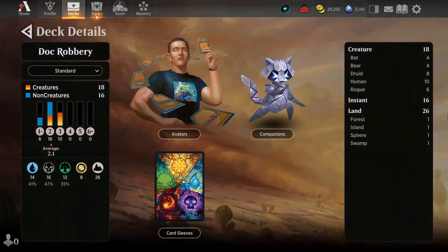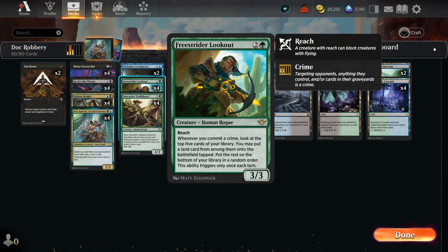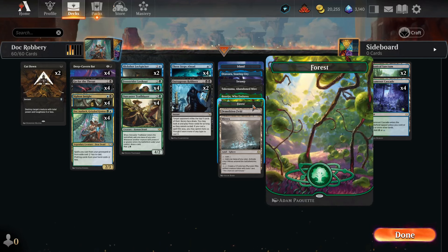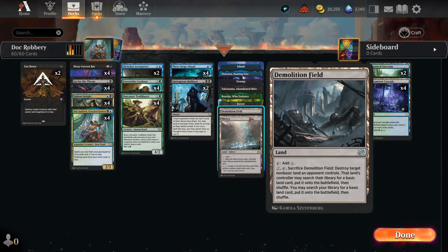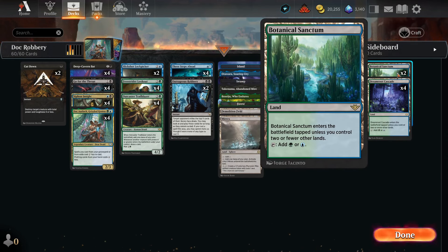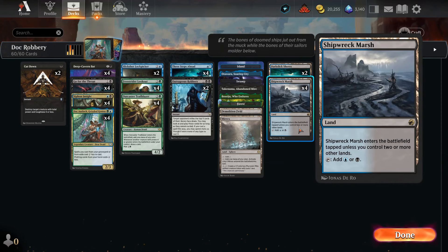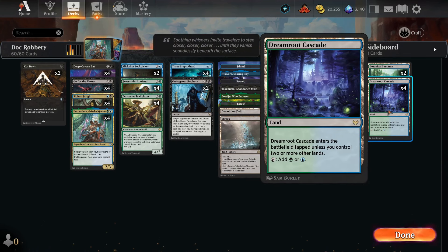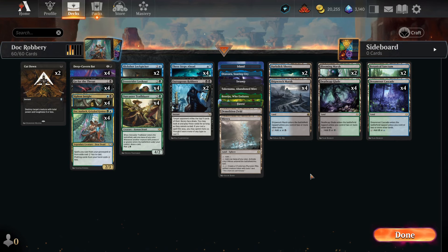In the land base we have 26 lands, which is important because we want Freestrider Lookout to ramp out those lands. We have one Island, one Swamp, one Forest, one Otawara, one Takenuma, one Boseiju — very standard for our three soul-type colors. I have one Demolition Field in case I want to destroy an opponent's land, and one Mirrex in case I want to curve out and kill the opponent with it. In dual-color lands I have six of each: two Dark Slick Shores, two Bloomy Marsh, two Botanic Garden. For slow lands: two Shipwreck Marsh, four Deathcap Glade, and four Dreamroot Cascade. No Surveil lands because I want to play my lands untapped.